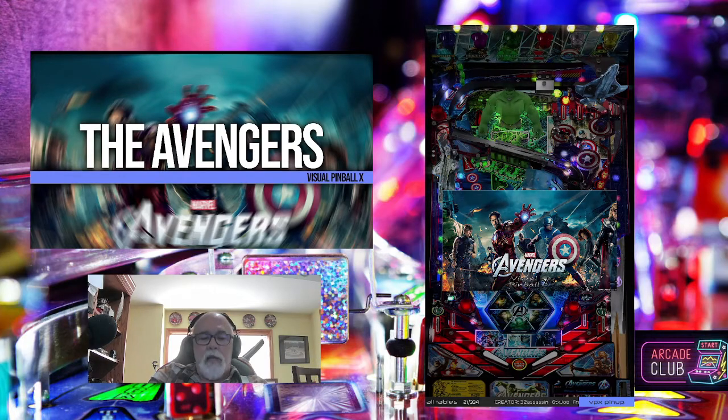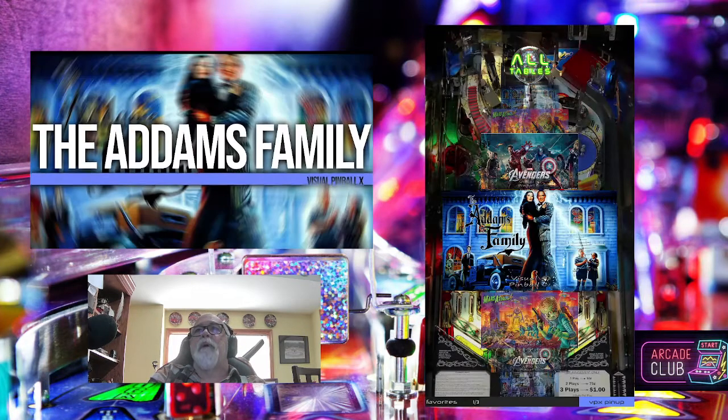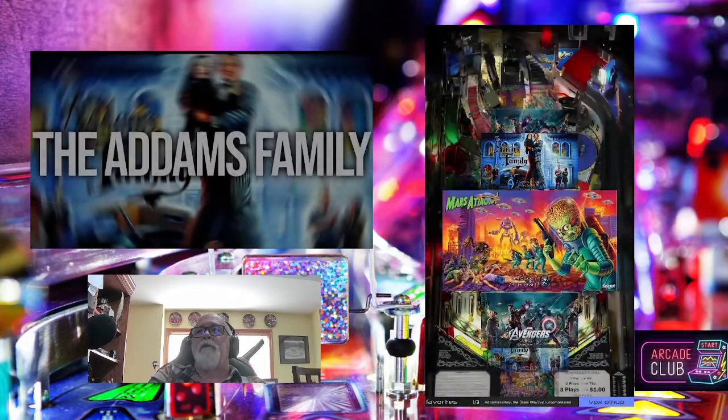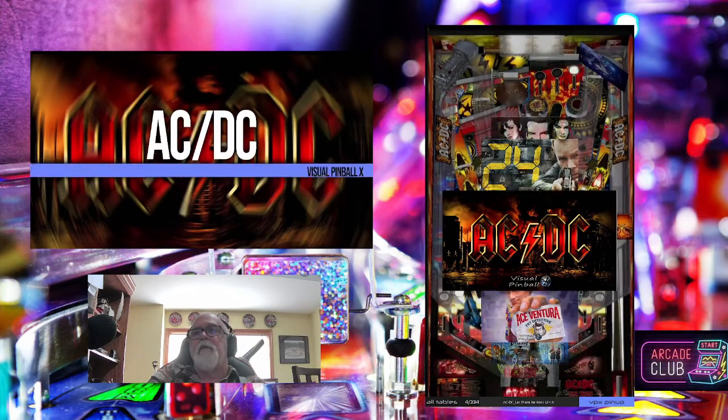Now, when you're under All Tables again, which is where we're at — there's all your tables. Hit the letter C. Look at that — Adams Family, Attack from Mars, and the Avengers are all added to that. Now, how do you get out of your favorites? Hit the letter C again, and it goes back to All. Let's add ACDC — it wasn't there before. Let's hit the letter X, then hit the letter C. ACDC has now been added to favorites. There you go — you've added some favorites.